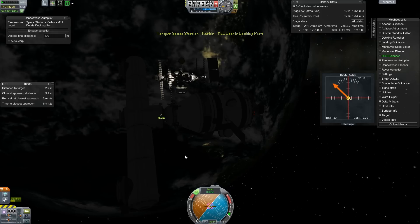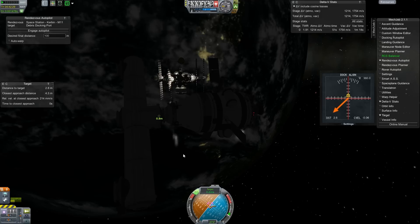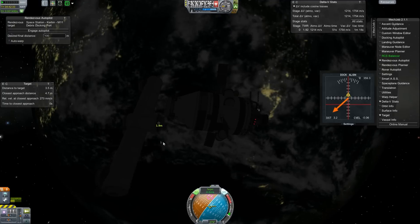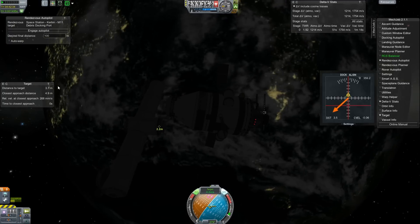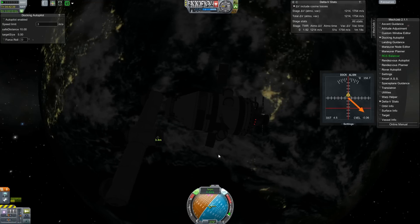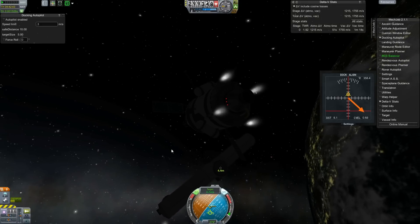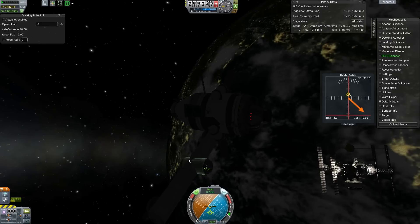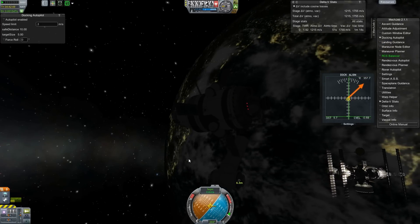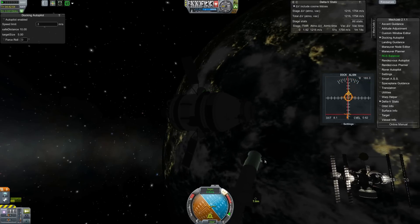We're going to do some orbital gymnastics to get this thing docked. The way I built it, the station parts are docked to the service module ship, so once in orbit I need to undock, flip over to the other side, and re-dock. I'm backing away now and then doing basically a 180-degree cartwheel maneuver to face the correct docking port to bring this into the space station.